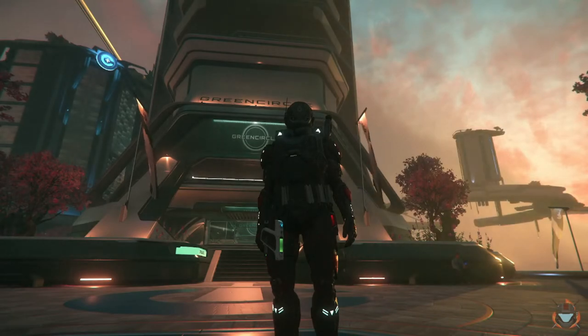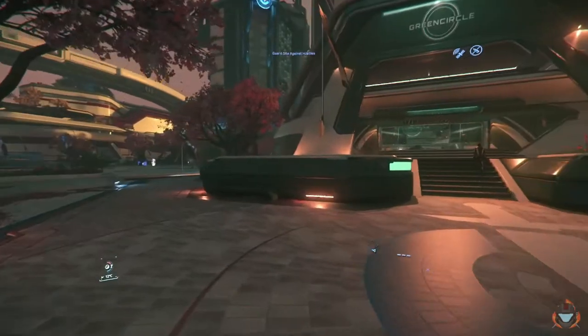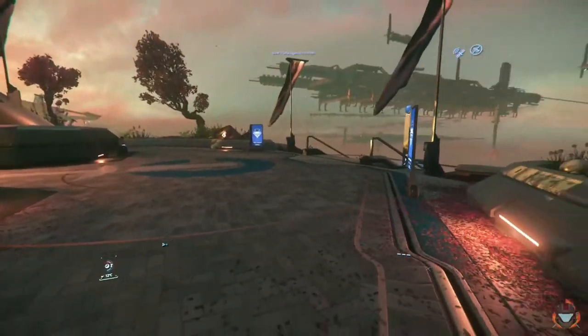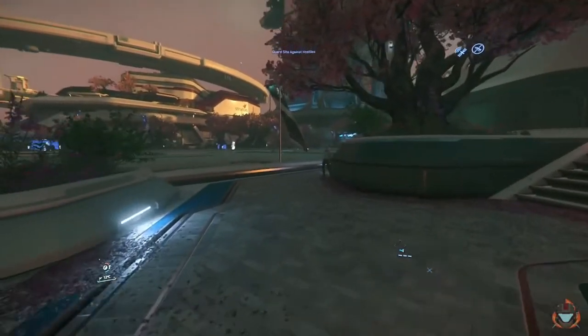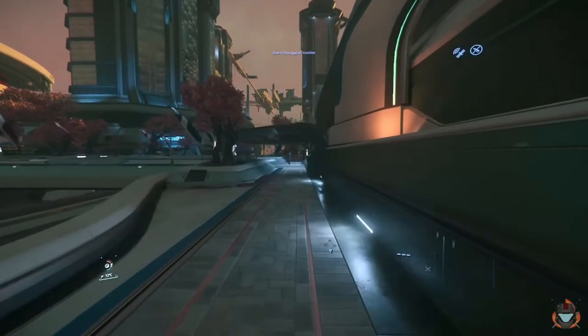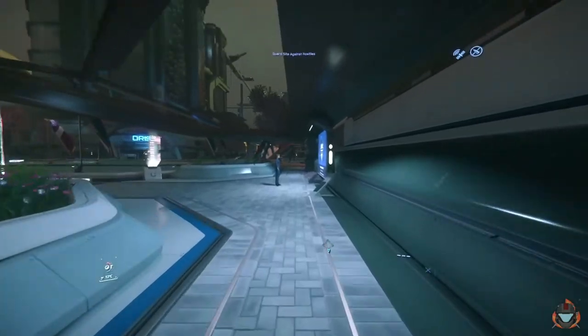That'll then spawn you into a place called Green Circle. Once you spawn into Green Circle, all you're gonna do is take the elevator down to Lobby, come outside, and you'll see where I was just standing. There's gonna be a tram system on the back side of the building that you're gonna take to get to the spaceport.